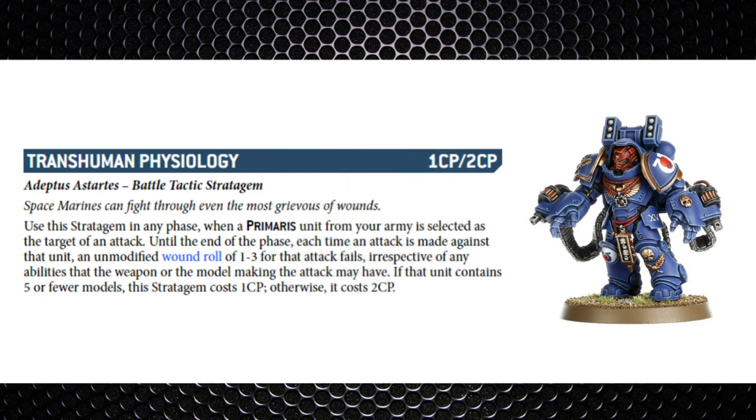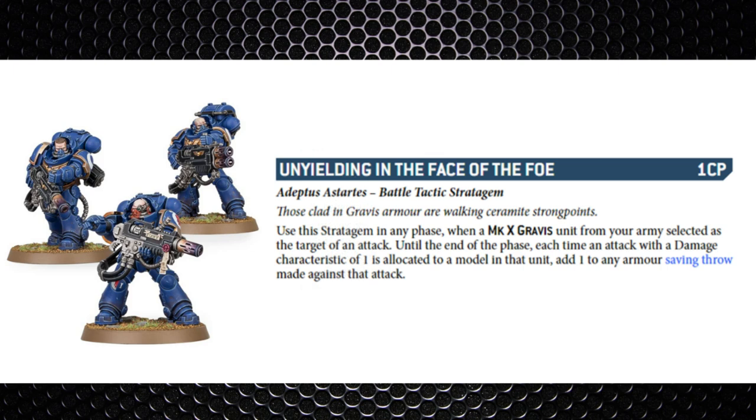Next is Transhuman Physiology — used on a Primaris unit — effectively meaning they can't be wounded on less than a four-plus. Probably one of the most commonly used stratagems in the codex. Deathwing Dark Angels get this as standard due to their Inner Circle ability. Then there's Unyielding in the Face of the Foe — one command point — used on an Mk X Gravis unit that is targeted by an attack. Until the end of the phase, each time an attack with damage characteristic of one is made, you get a plus one to your armor save.